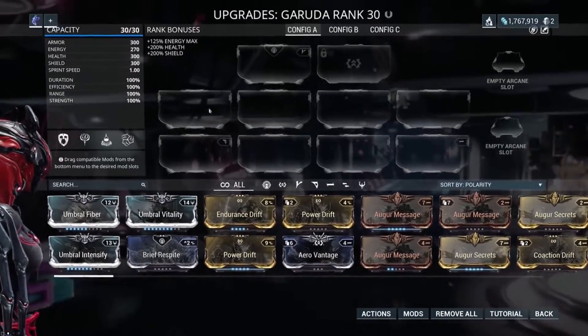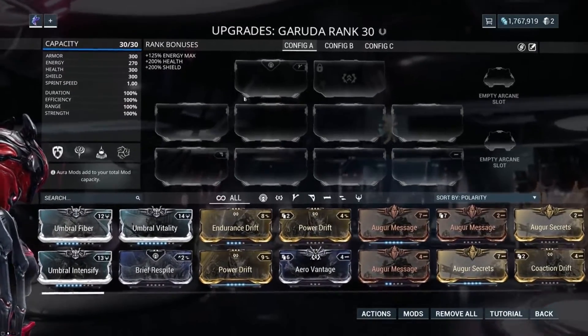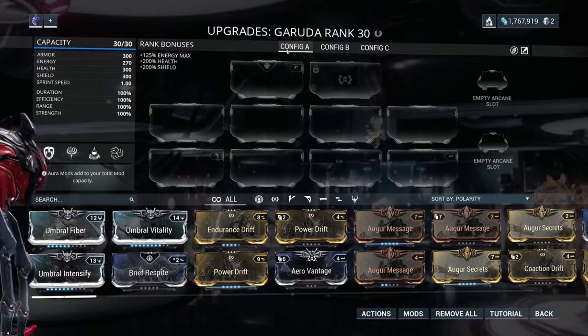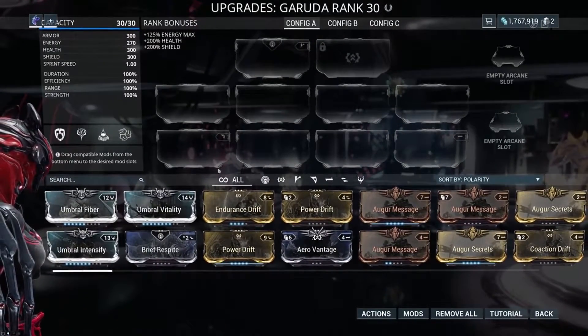No matter what, you will see eight mods. Warframes get two additional slots up top. Melee gets an additional slot up here for the stance card. And then Kubrows, Kavats, companions and stuff like that don't have anything up top, but you will always see those eight slots.